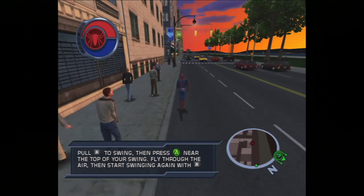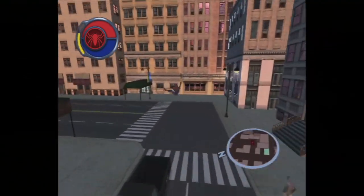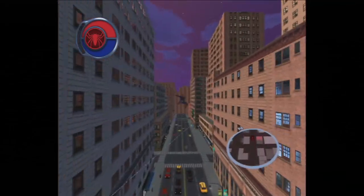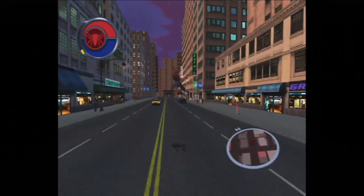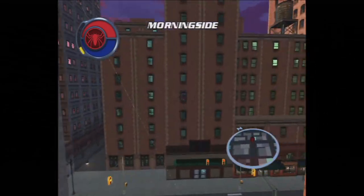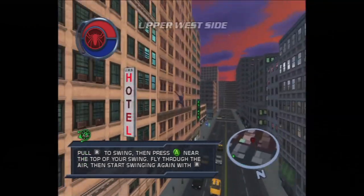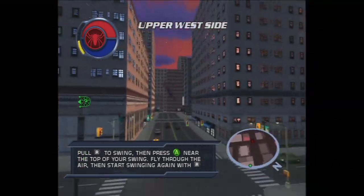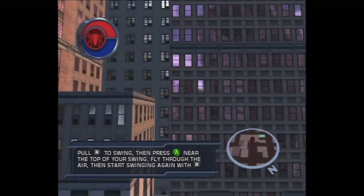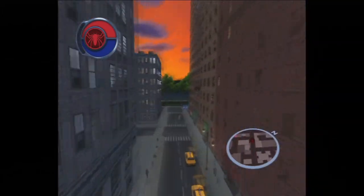Now that we've covered some basic guidelines, let's discuss some more specific things. First thing is, aiming your swings is your friend. All the rules I've discussed so far are very helpful and will totally get you through ideal swinging conditions — a long street, buildings to swing off of on both sides, no issues. But what if we didn't have such an ideal environment?